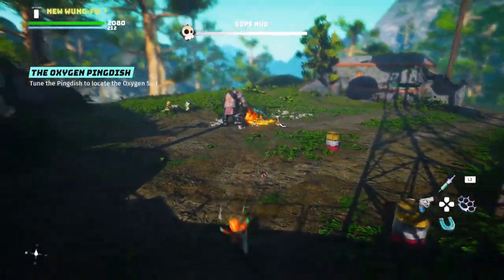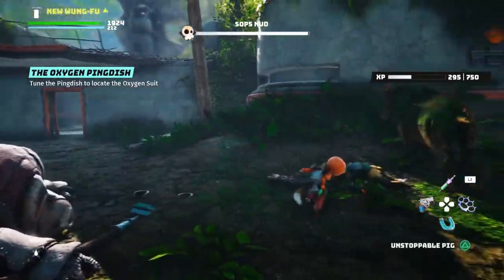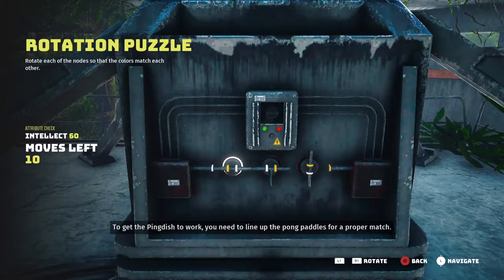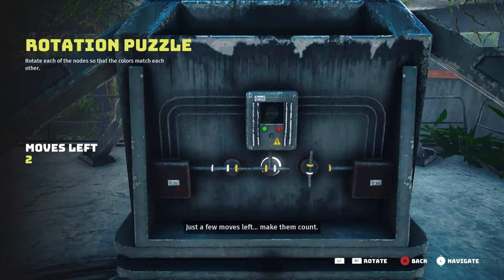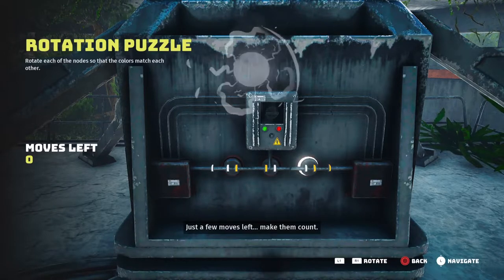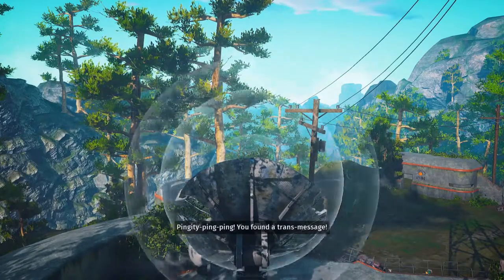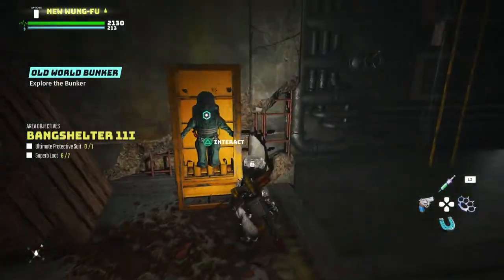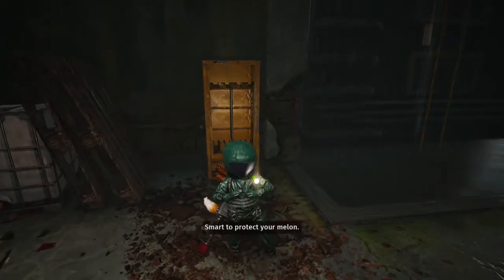Same routine as before: find the location, beat up all the enemies, enter the building, solve the puzzle, and find the next location. I'm glad that the enemies in each location are different, as well as the mini bosses, because it could get a little repetitive. Line up that ping dish, get to Bang Shelter 11I, fight the next mini boss with the oxygen suit, run inside, grab the suit, and let's head to a snowy area to get the cold suit.